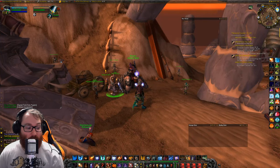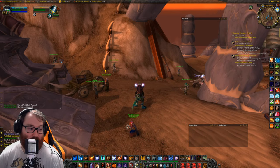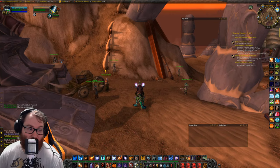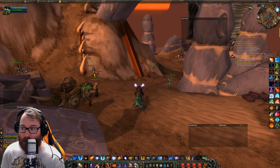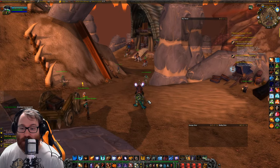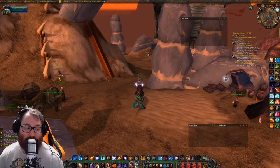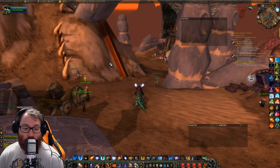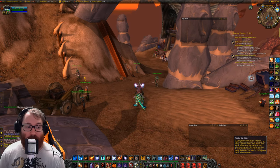Briefing 4 is Orgrimmar Legion Needs Mojo — that's eight Oils of Immolation, six Flasks of Big Mojo, and six Powerful Mojo. This one is one of the most expensive because people put them up for a lot of money. Then the final one is armor kits — Briefing 7 — which needs eight Rugged Armor Kits and eight Heavy Armor Kits. Personally, I would focus on the bandages.